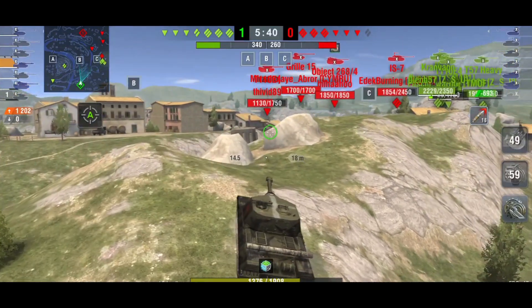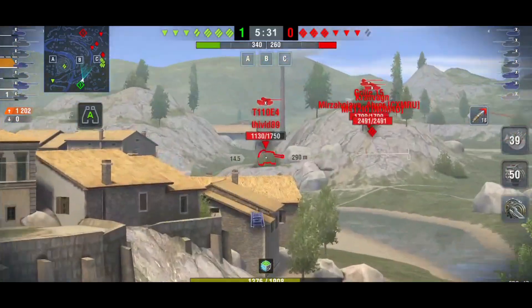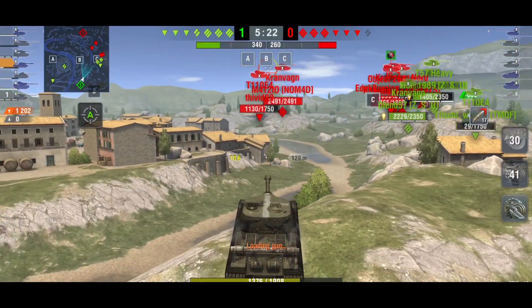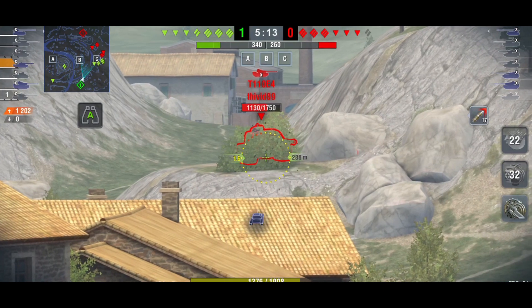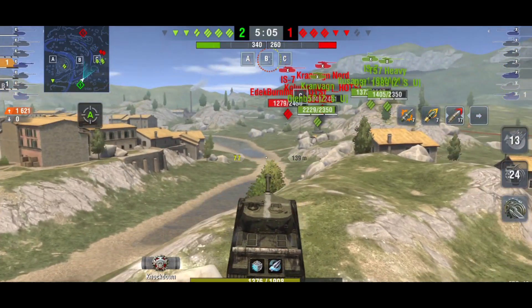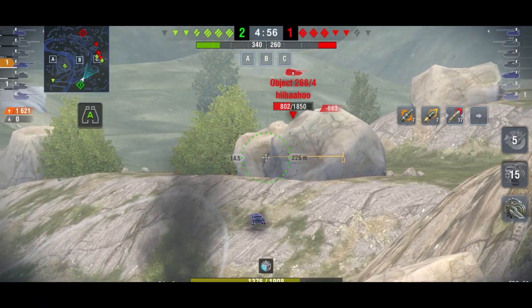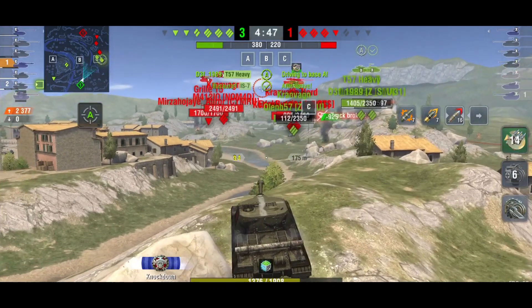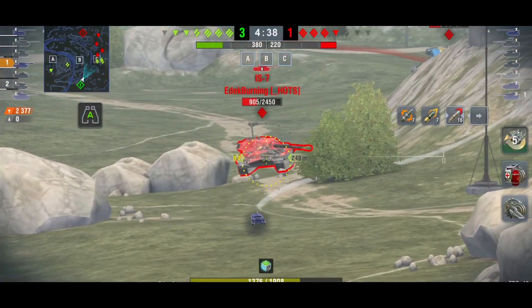That guy's gone so I don't have to worry about him, and the rest of the team has mostly pushed away — two tank destroyers remain. Here's the E4, so we go for a blind shot. As we spot him, the shot bounces — we hit the wrong part, our own fault. We go for the lower plate and switch to HEAT to guarantee the penetration, and we clear him for our first kill.